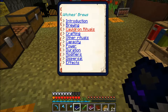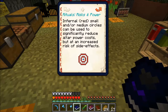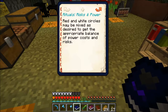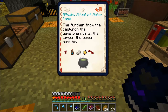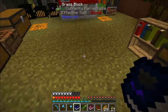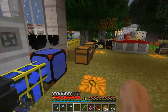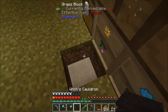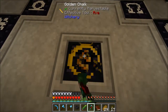Cauldron... waystones, covens, dispel, rituals, infernal red. When a ritual fails it will emit a puff of smoke. That's not it. It's got to be one of these books. That sucks. Let me remake the materials real quick. This is pretty much what I get for not reading the book first and trying to go off memory.